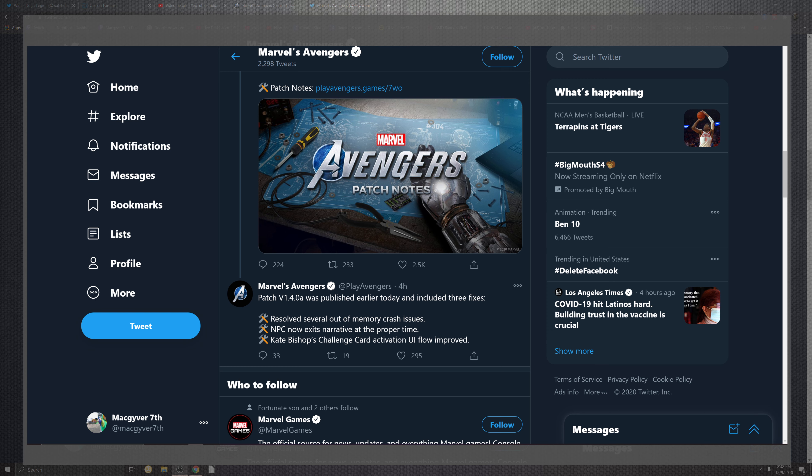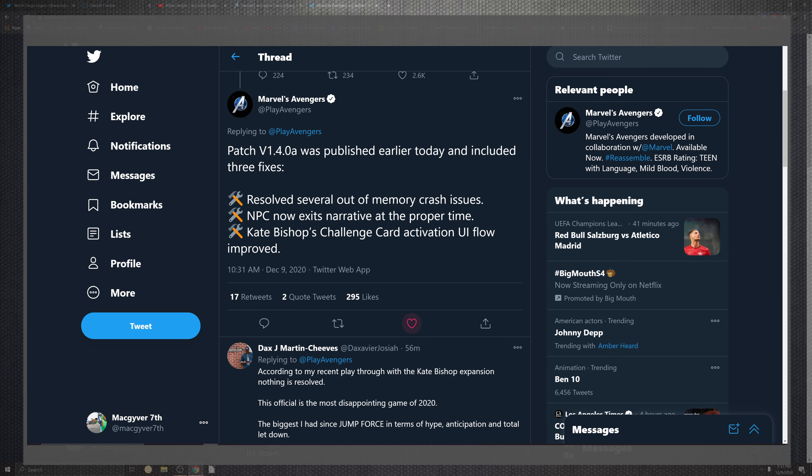One of the core things I was able to find was directly on their Twitter, posted four hours ago — time-relevant to when this went live, right around 10 o'clock on PlayStation, give or take 30 minutes. In that tweet we see: resolved servers out-of-memory cache issues, NPCs exiting the narrative in the property portion, and Kate Bishop's challenge card activations in the UI are improved.